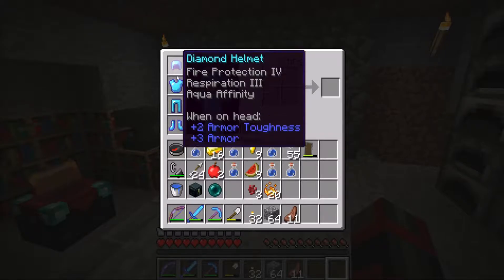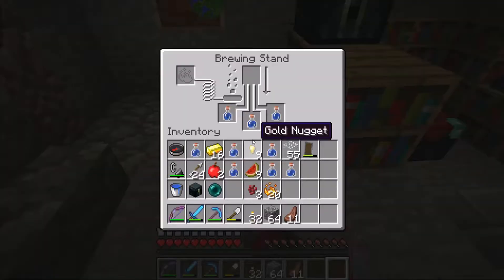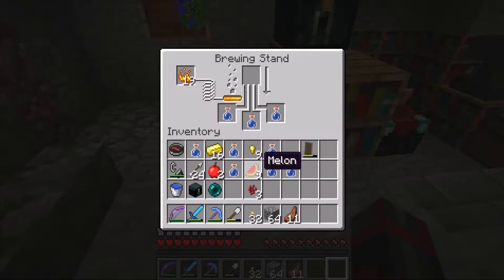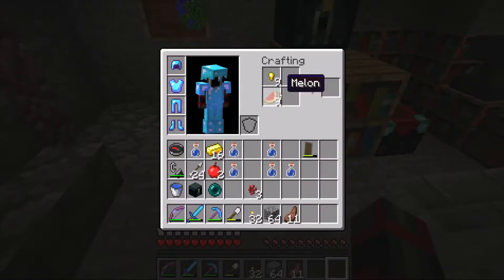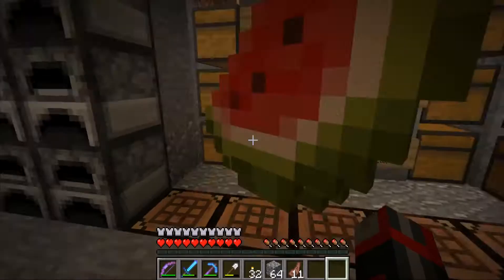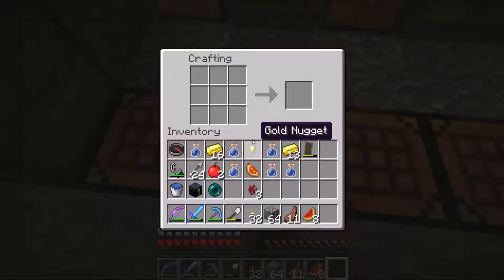I enchanted the armor itself and then added books, so some of the things are out of order — it should be high number to low number so that you can add more enchantments. We got fire protection on our head and feet, but then I added a lot of books to them to make them a bit better. We still don't have unbreaking on the helmet, but the helmet isn't fantastic anyway. Fire protection 4 on its own is enough for most things.